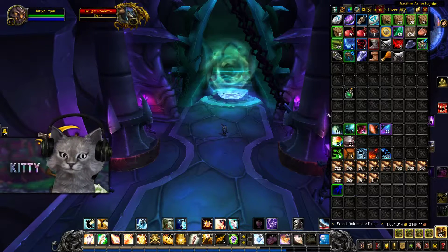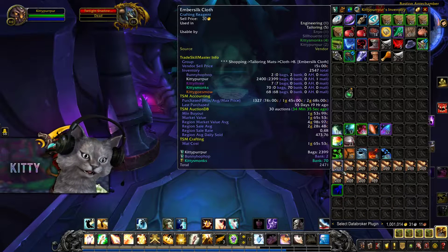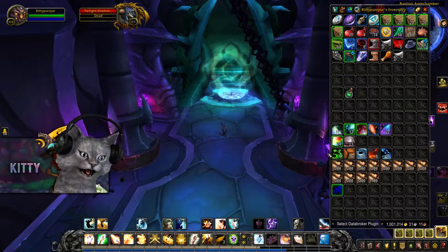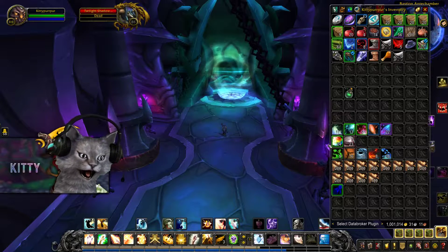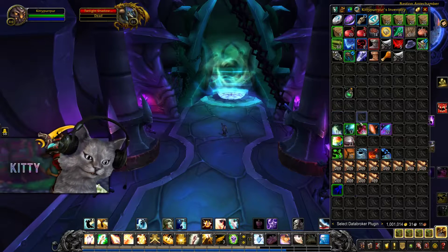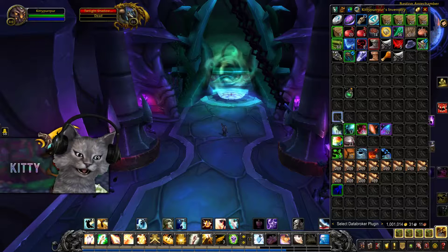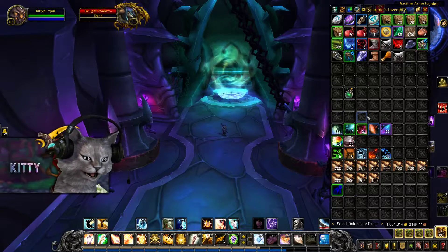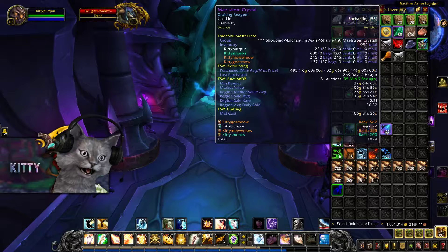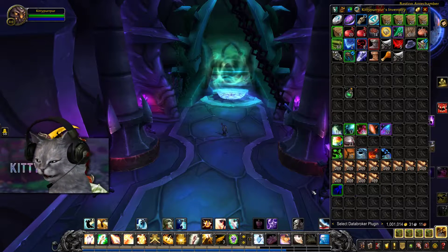In one potion I was able to do 40 runs, and that took me just under an hour. I received 2,399 Embersilk cloth, about 6,600 gold worth of volatiles and ore. From all the greens I disenchanted, I got 100+ hypnotic dust, a few greater celestial essences, and a few maelstrom crystals — and the 6,600 also includes the disenchanting. I also received a design that sells for about 4k on my server, so I'll toss that up on the Auction House.